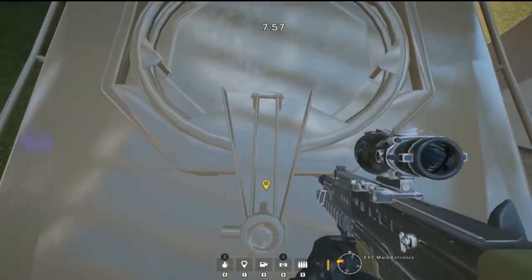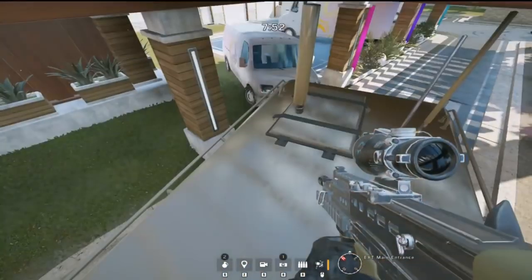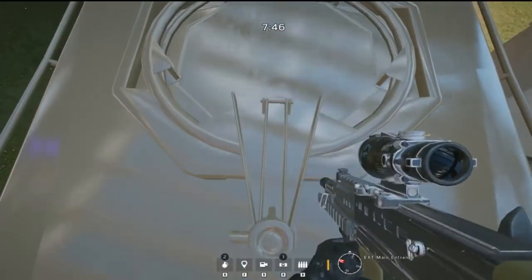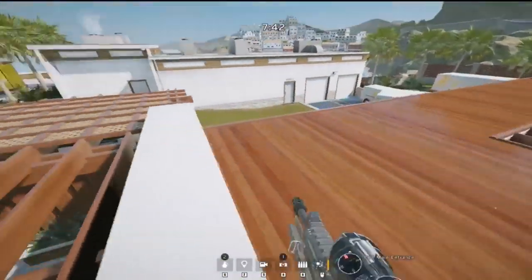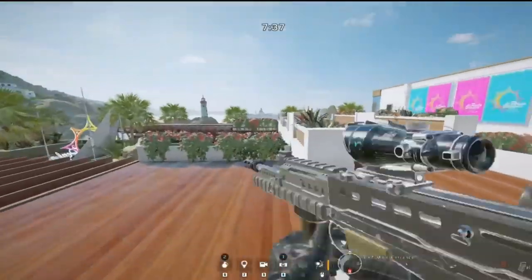Once you do that you have to immediately vault a second time and you will get up on top of that lower roof. This spot allows for a ton of angles into the penthouse, and if you cross over to the other side you can break the window on the main stairs and watch through into luggage. You can also run to the front side of that roof and vault into penthouse to surprise the enemy and get that early plant in the objective.